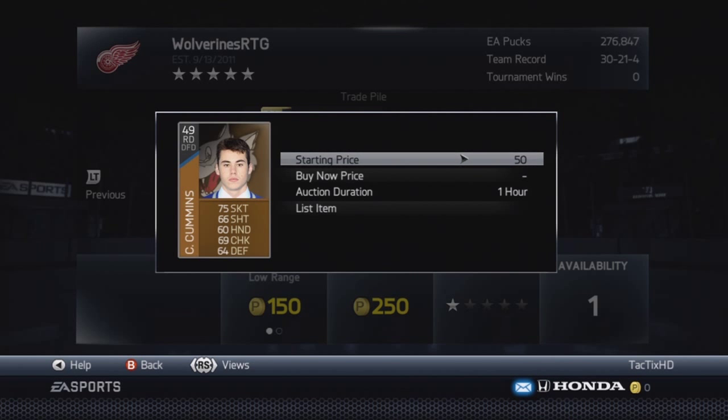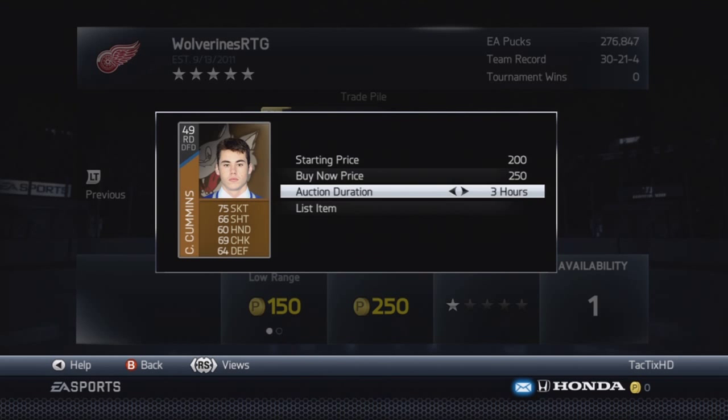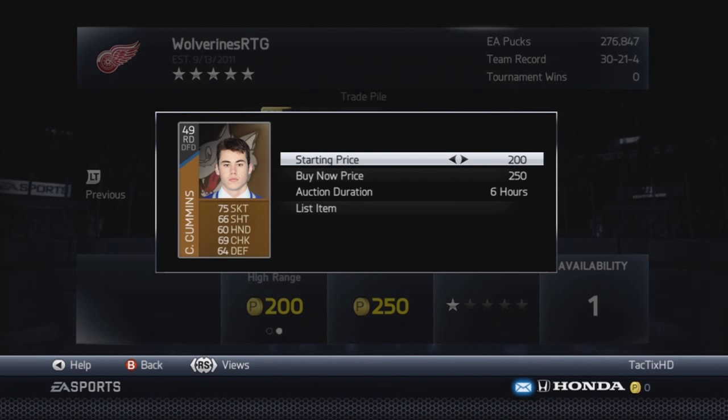So $2.6k pure profit, and that was literally 12 hours — I bought the packs before going to bed, woke up, and all those guys were sold. Really good method. Obviously you're working with a smaller amount of pucks, but it's really effective and works really well.